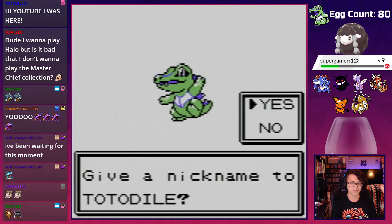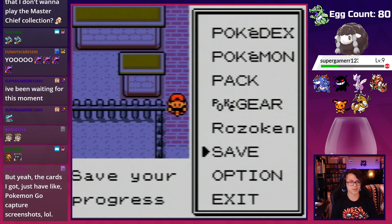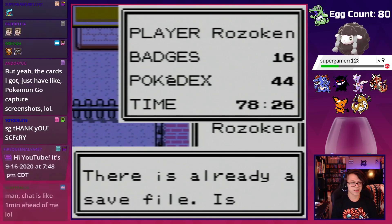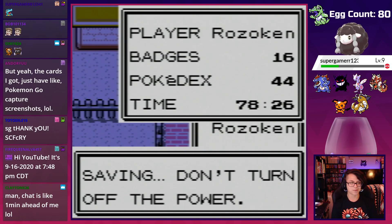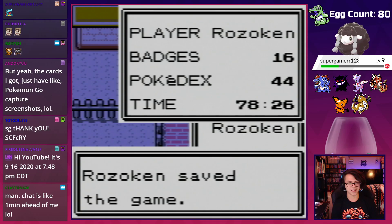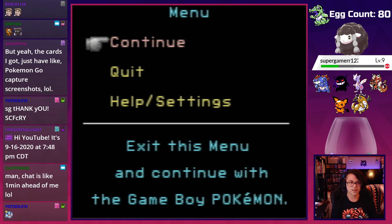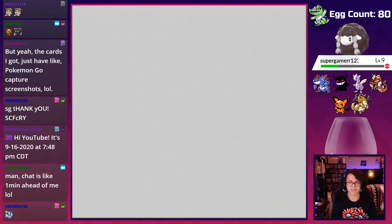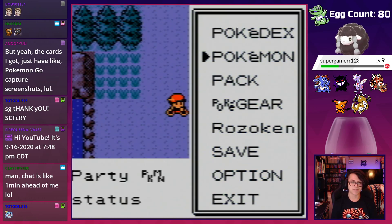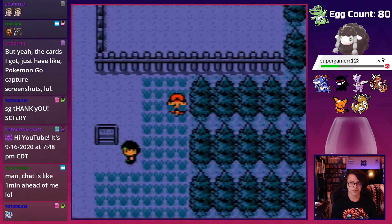I'm curious what the shiny egg color was like. We didn't save, so we have to keep it. It would have been fun to check in Stadium. We'll check the other eggs in our party in Stadium, but now it's time to go to Stadium. Oh, continue Pokémon — this is so neat. It's in the front of the party too, and we still have four more eggs.